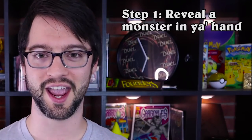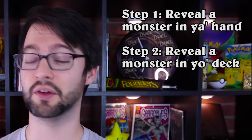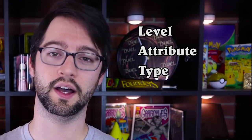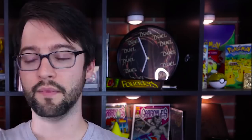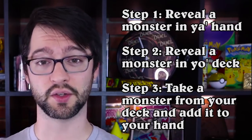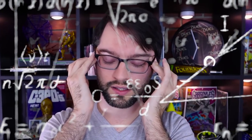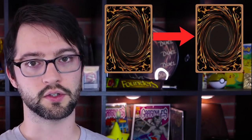Step one: reveal a monster in your hand. Step two: reveal a monster in your deck. The monster in the deck needs to share one of these attributes with the monster in the hand - level, attribute, type, attack, or defense. Pick one. Then you banish the hand monster face down. Step three: take a monster from your deck to your hand that shares one of those attributes with the second monster you chose from your deck. They don't need to be the same one, nor the same attribute as the one in the hand. So monster one and two could share attack, but monster two and three could share defense.